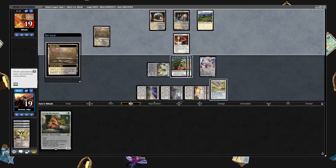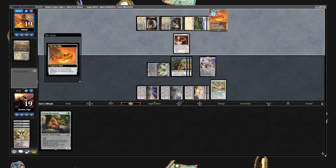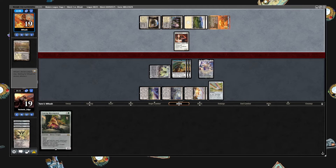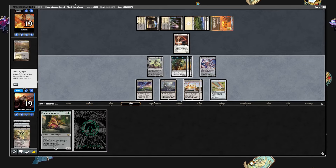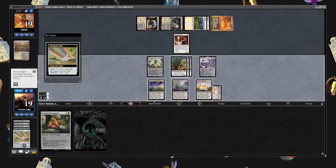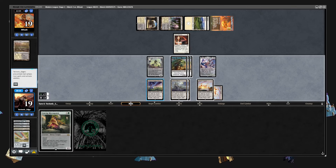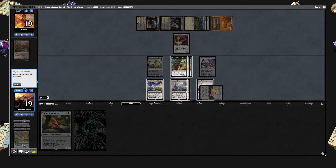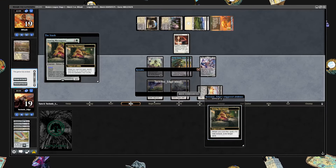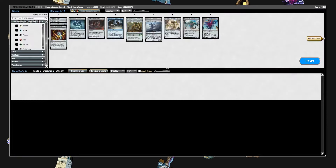They need to have the answer to Ulamog. Getting an extra turn of protection — check for green. And they're going to scoop to that. Game 3. That works out well.